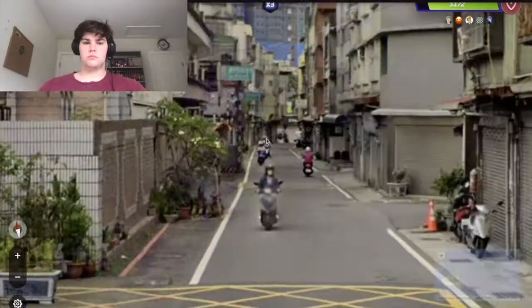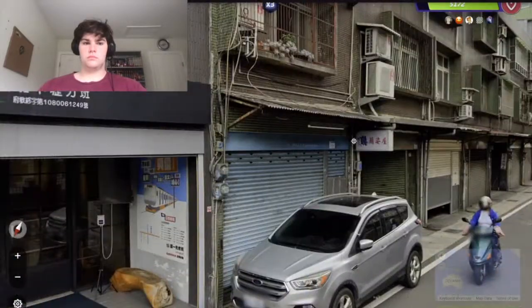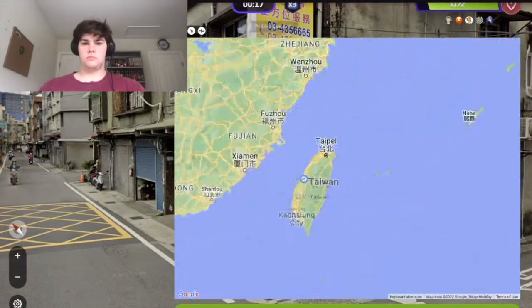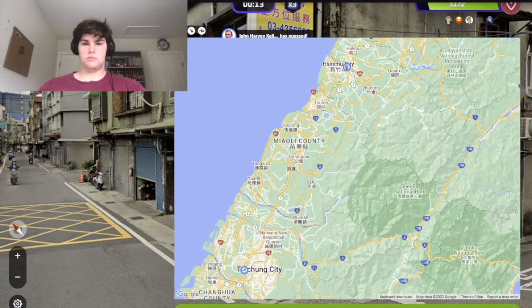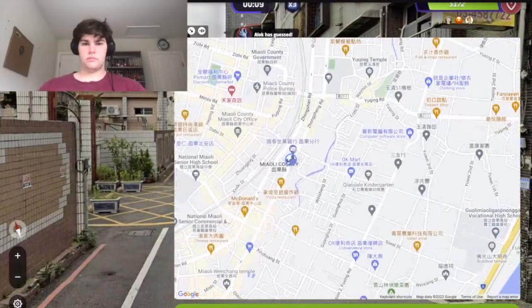Round 5: with the pink line and yellow and black stripes we knew we were in Taiwan. There was a number code — 05 or 03 — and my two teammates thought they knew the city but neither was right. I guessed in between them just to hedge since they were pretty confident, and that ended up hurting us because the location was a little more north.